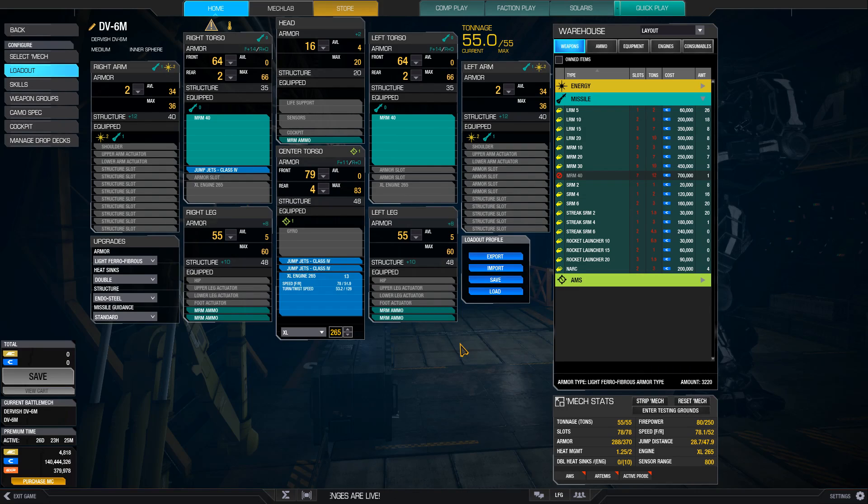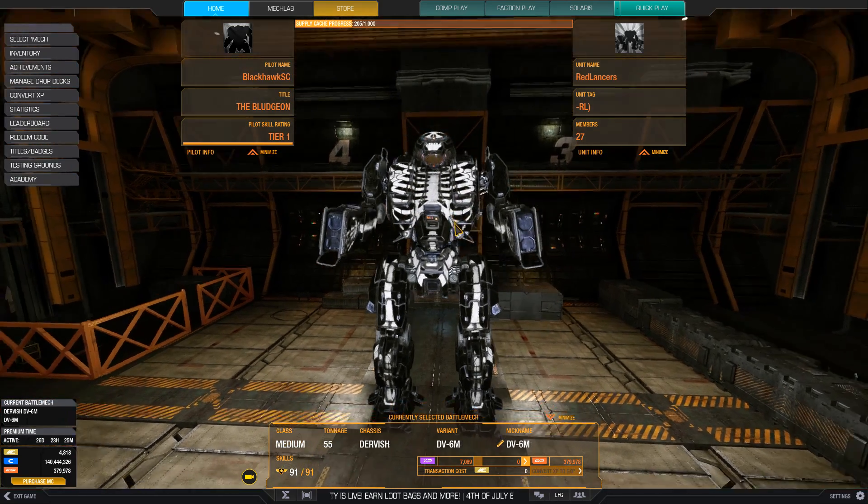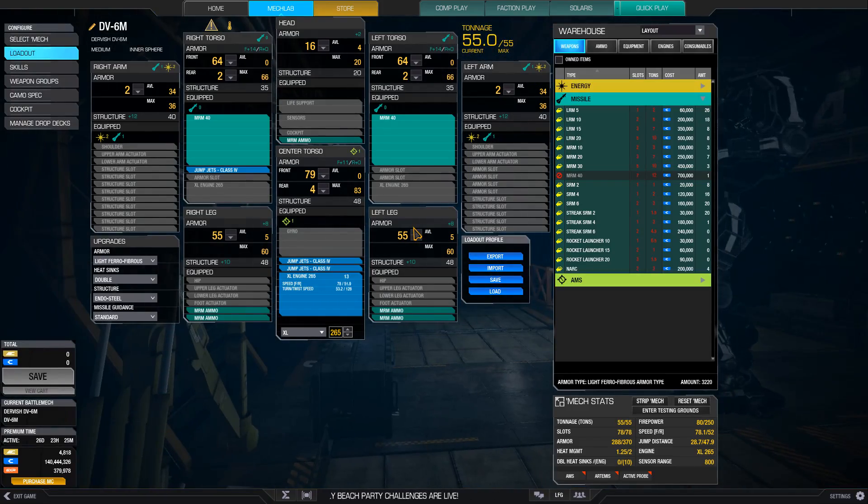The fact that the two side torso missile hardpoints are packed pretty close to the cockpit makes convergence easier to manage. You do have to use an XL with this build, so if you play super aggressively, I would still recommend the IV-4. Because you're using an XL engine and have to play cautiously, you should take fewer peeks than with other mechs and make those peeks count. This is why I think the MRM-80 build is better than the MRM-60, but both will work.